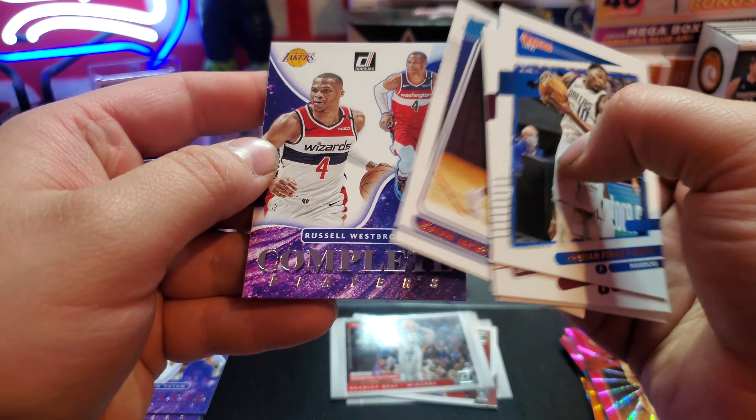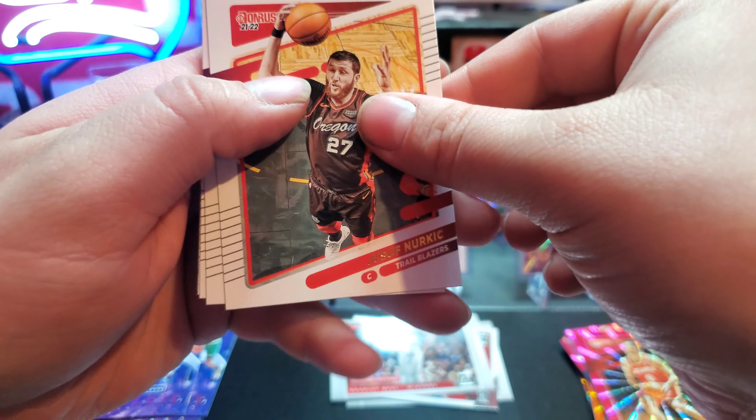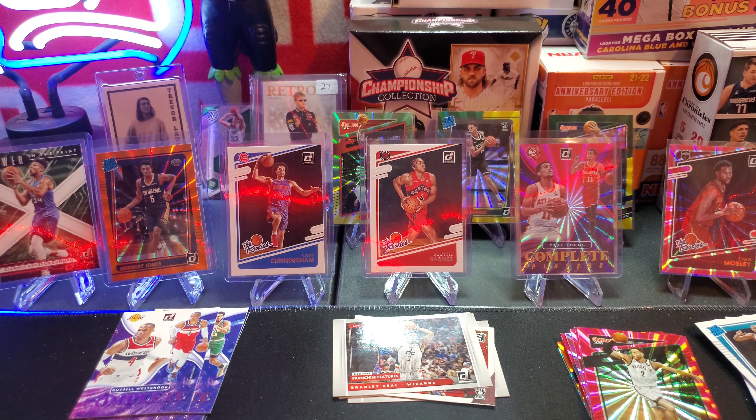Isaiah Jackson. And another guy that probably won't be a Laker for too much longer — Russell Westbrook. All right, last pack guys — can we clutch up something big? We got a Scotty Lewis. Blake Griffin pink laser to top us off. All right guys, that was our Donruss mega opening and I think that was pretty good.